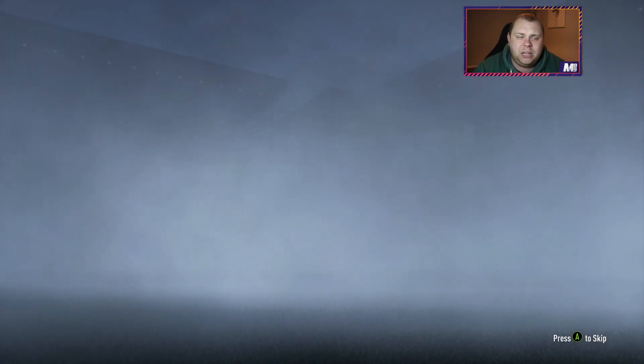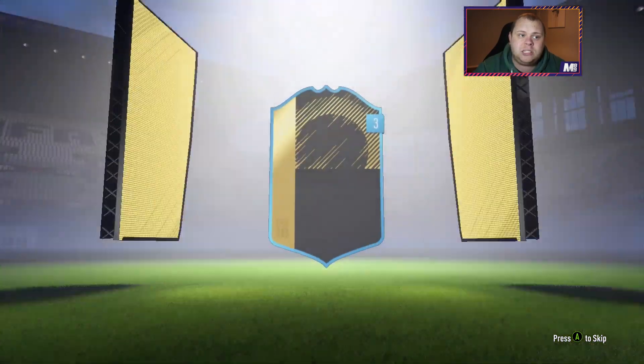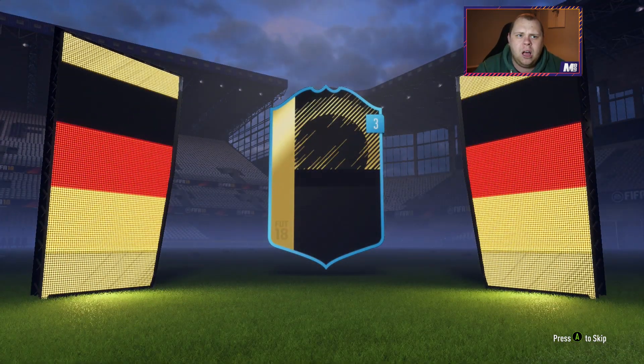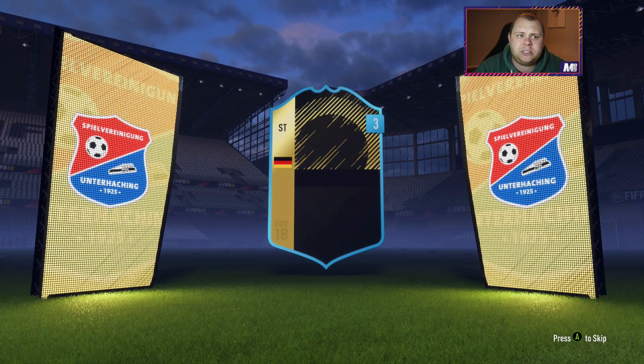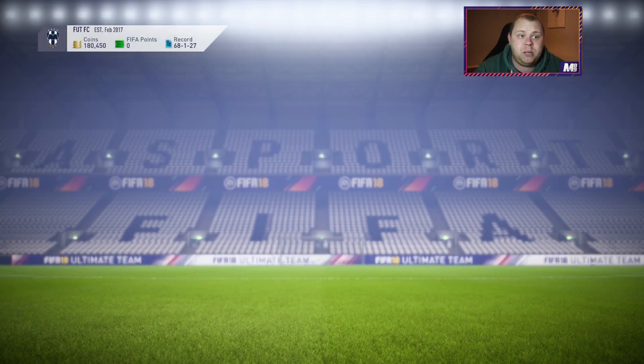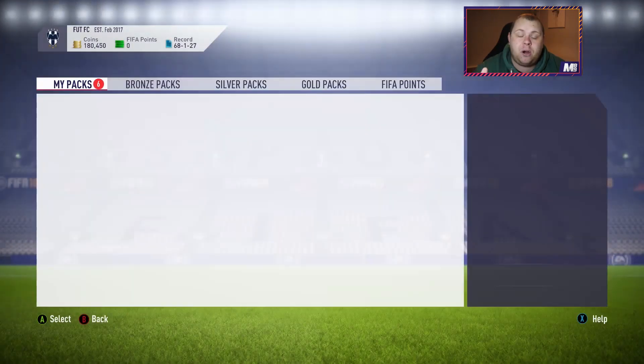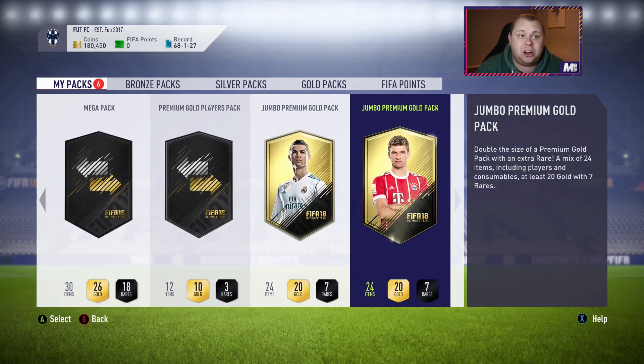As we get into the last seven packs, we pick up a loan Team of the Week player straight away. I was going to do the jumbo premium golds - these are the pre-order bonus rewards. You get a loan Team of the Week player every week for maybe 20 or 40 weeks, and you get 40 jumbo premium gold packs, which for Road to Glory are very very important. We start on those packs - seven rays in these ones, I'm very hopeful.